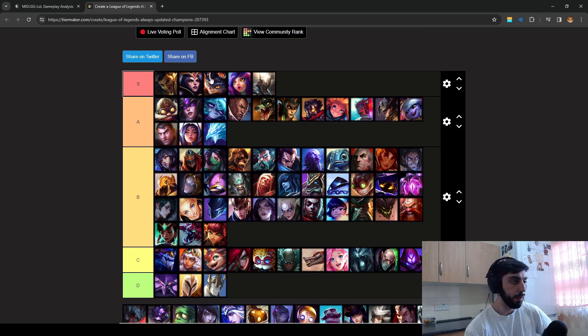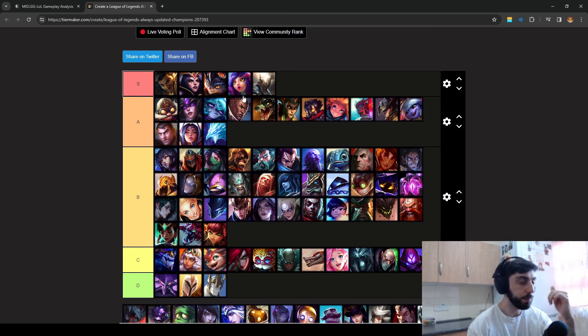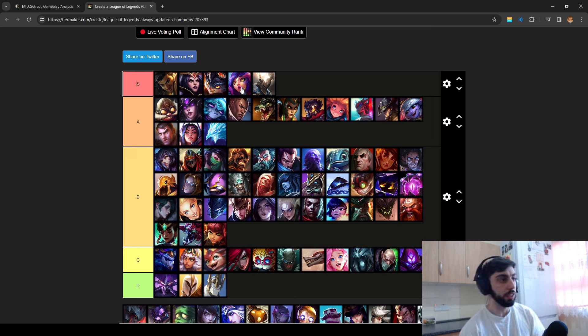I don't really see Rumble often, but whenever I do play against him in mid lane it's very annoying. Neeko — I think it's a common theme with the first four: they just have a lot of range, out-damage you, you can't walk up to farm, and in team fights she can get a five-man ultimate. Super annoying.